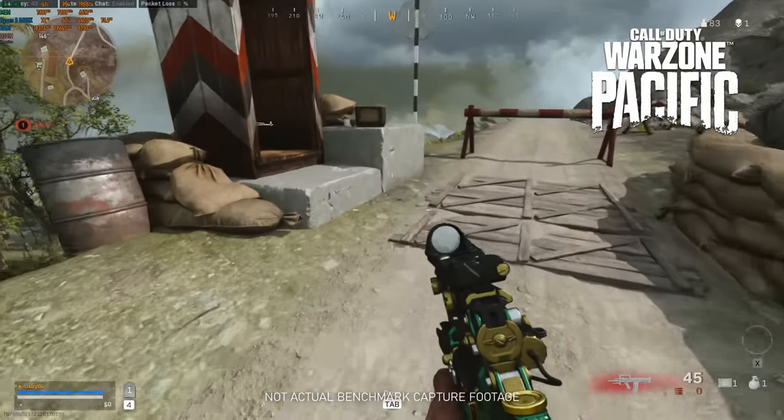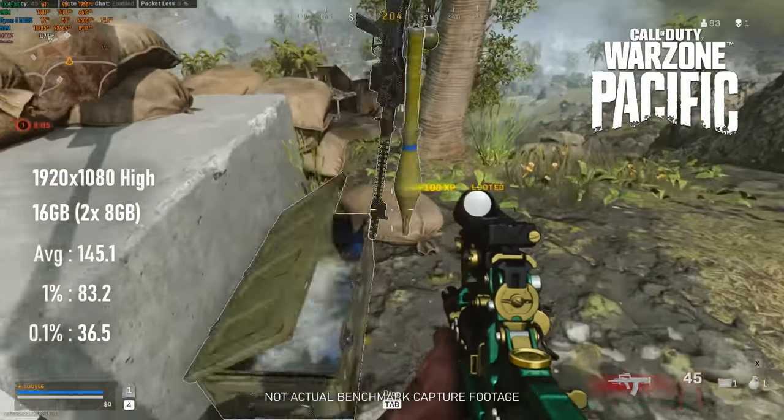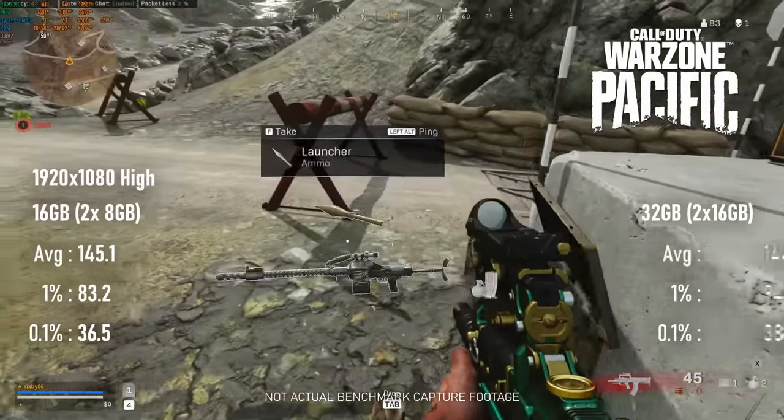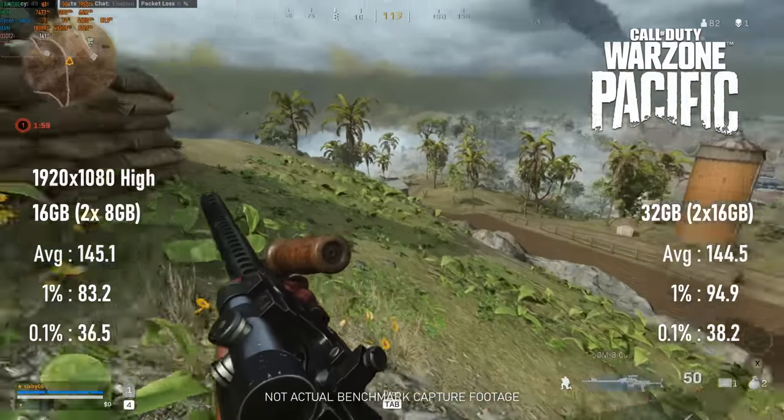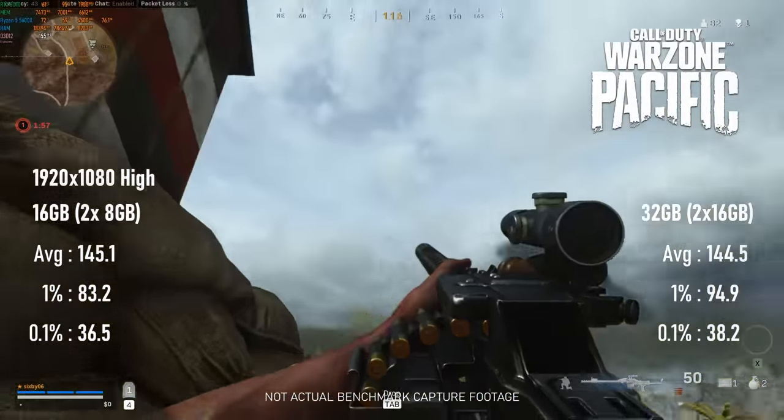Warzone continues the trend with similar margin-of-error differences between averages, and that extends to the 0.1s as well. 1% lows are the exception, with the 32-gig kit showing consistently better performance.